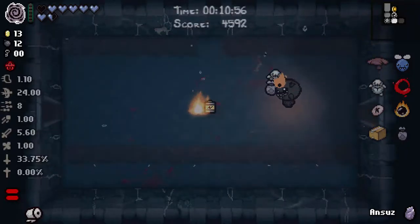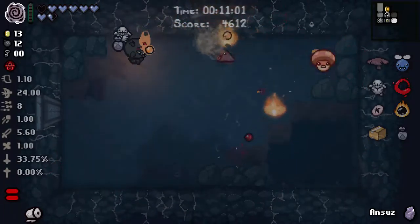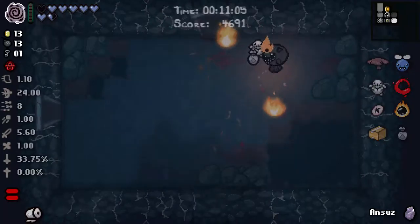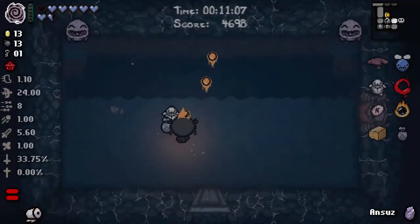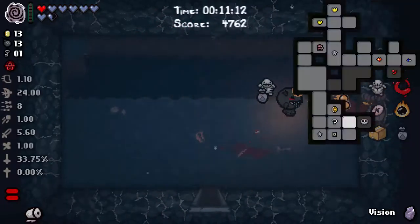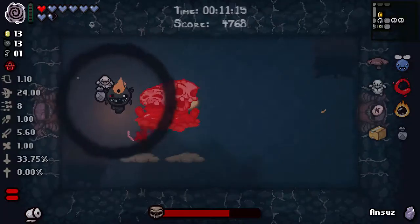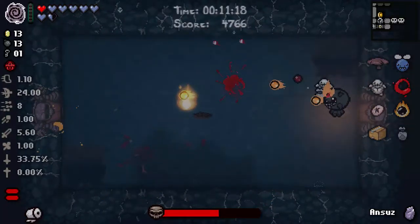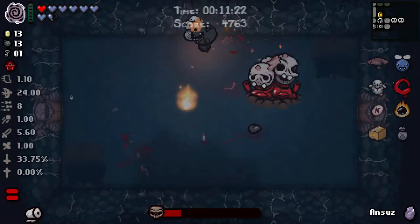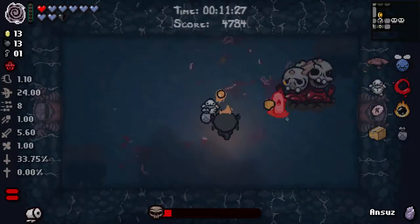Little Brimstone is probably the most obvious use for this, because if you take Little Brimstone at any point — or indeed Incubus — you'll probably find it's very difficult to control because of the disparity between where it's firing from and where you're firing from. So with duct tape, they're all literally stuck to you — it's a little bit like a child's leash. We'll take the HP here.